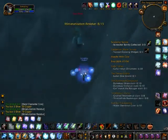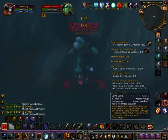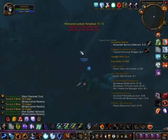So what we do is we're just pulling these zap giants on the sea floor. Once we've killed all the ones on the sea floor, we'll go back up and farm some more water elementals.